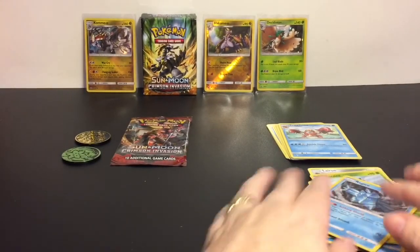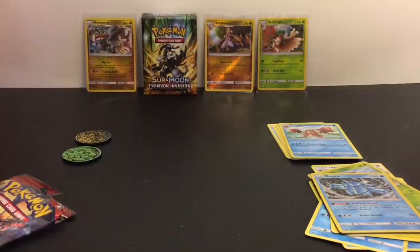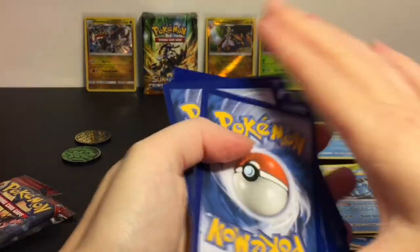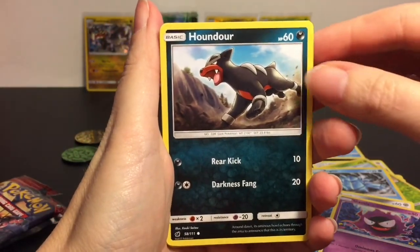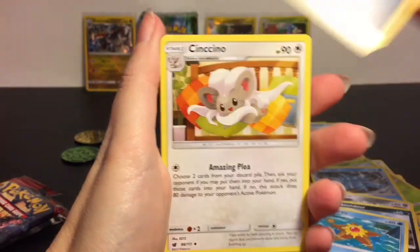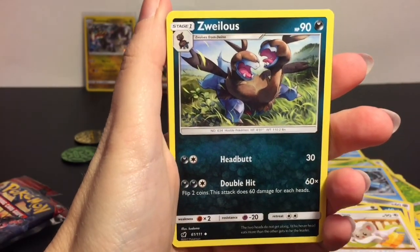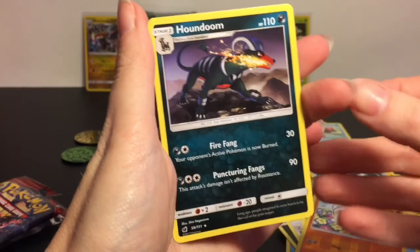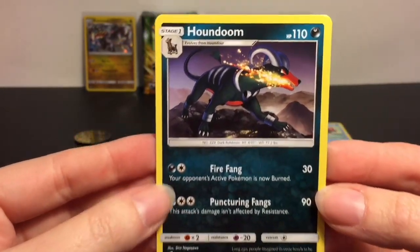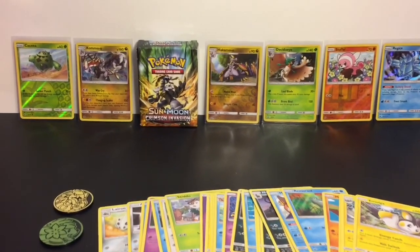Our last pack has Buzzwole on it. First up we have Aaron, Corphish, Gastly, Houndour — he's cool — Staryu, Darkness Energy, Cinccino — adorable — and Zorua. Then Riolu, Piles, and Stufful as the reverse holo uncommon — that's adorable, glad to have that one! And our rare is Houndoom, just a regular rare but super cool artwork with flames coming out of his mouth.